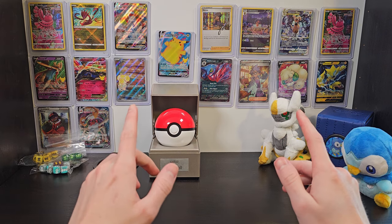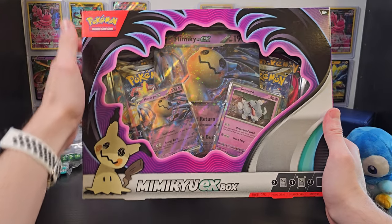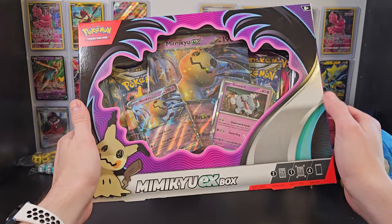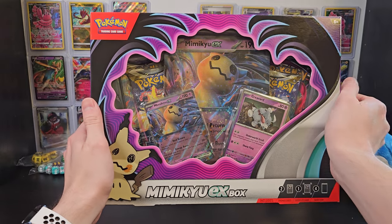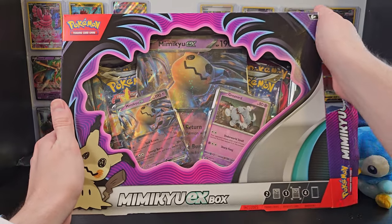For today's adventure, I've got a cute little box. It's Mimikyu! I got this Mimikyu EX box off of Amazon for roughly $15, and if you're interested in getting one, I'll leave a link in the description below so you can check it out.